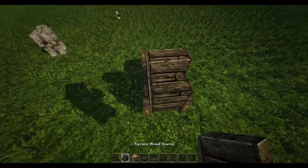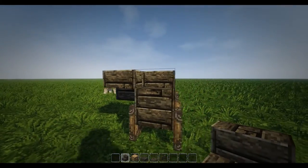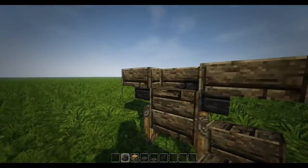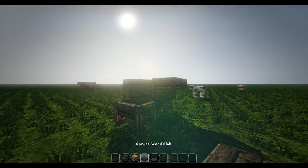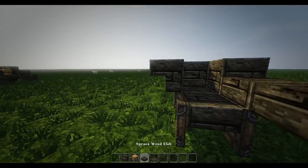Then on top of here you're going to put down some stairs, and then put upside-down stairs like that. Then come around the side and make it so it's a corner like that. Then you're going to get your slabs again, come out two, and then do it on the other side as well.